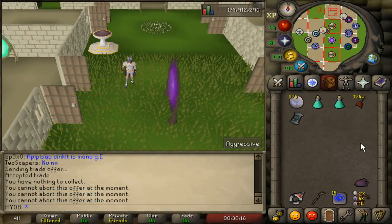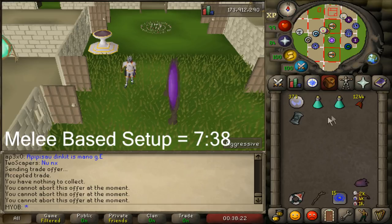So in this guide, I'm going to be showing you guys exactly what I do on a Necroyal task. You can also kill these with melee. I am using a magic-based setup for this, but I will also show you the melee-based setup in a little bit in this video.